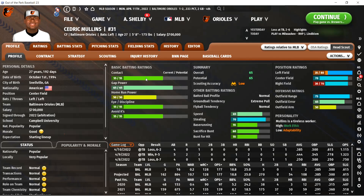One thing I didn't know until Alex made his video is the two main influencers of contact are Avoid Ks and BABIP, which is not listed here — it's under the hood in the player editor. Out of the Park describes BABIP as how often, when a player puts a ball in play, it'll be a hit. To me that speaks to exit velocity and launch angle — when you make contact, how often are your balls in play likely to be a hit? It's how often they make contact when they swing and then the quality of the contact when they do make contact.